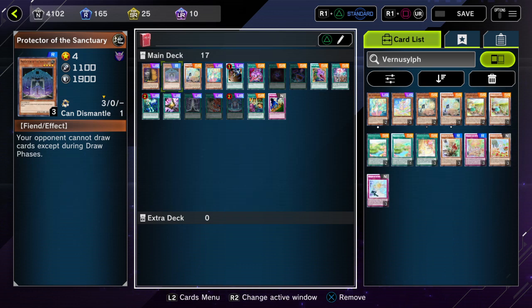If anyone ever saw the hand loop video from a few days ago, everyone should be aware that if the hand looping effect resolves involving this tech card, it's literally game over. So let's go over Protector of the Sanctuary: Level 4, Earth Fiend, 1100 Attack, 1900 Defense. Its effect simply says your opponent cannot draw cards except during a draw phase.